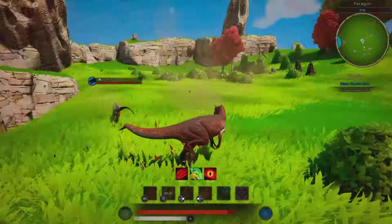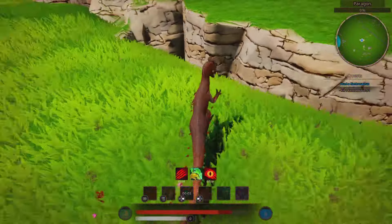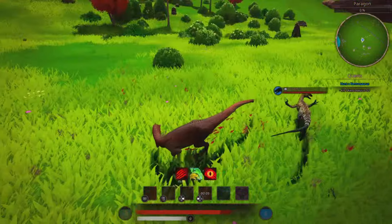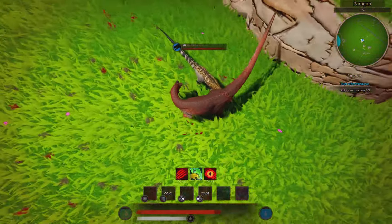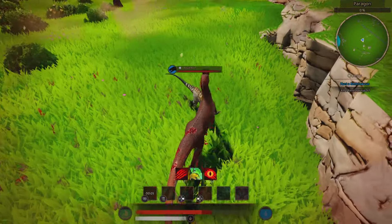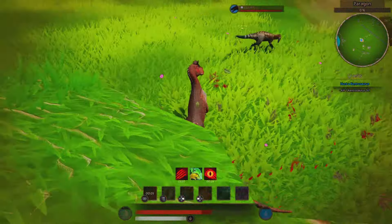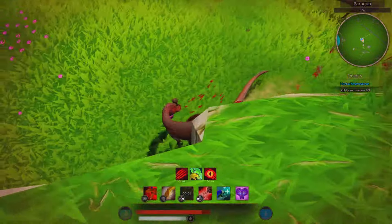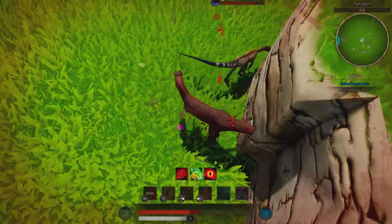I thought I was going to absolutely destroy this little thing, but its hitbox is actually crazy. When I played the new Raptor and did a build on it in PvP, everybody was hitting me everywhere — even on my little tail for like 500 damage. But I guess they fixed that.